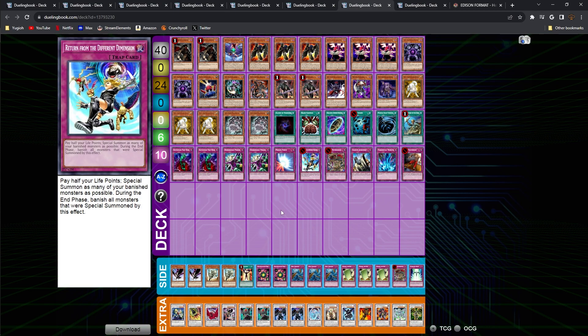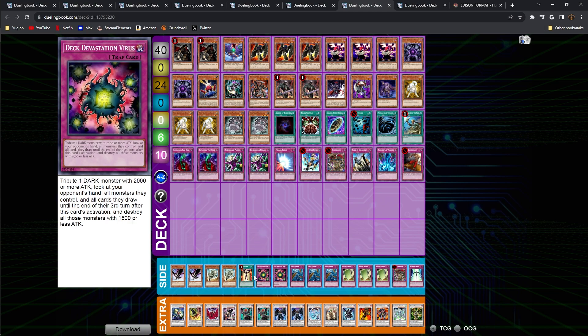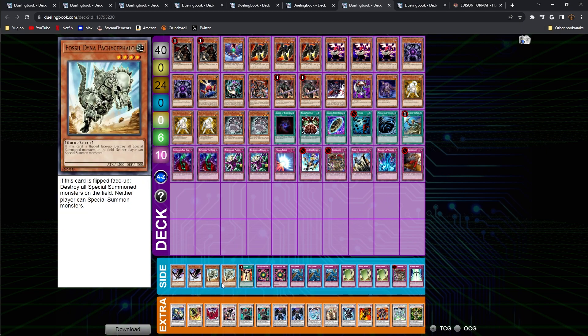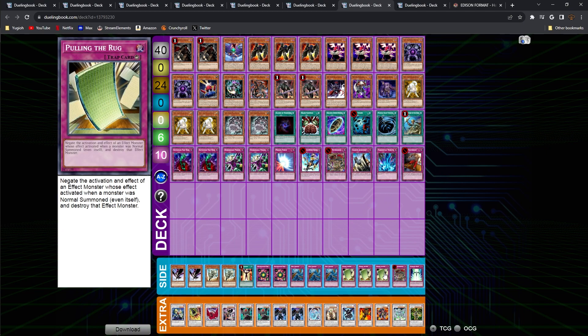The other Vayu Turbo deck is running two Hamsters and three Raikos, still running the Geographers and two Armageddon Knight package. I don't really see anything different outside of the Mind Control on the side. They're opting to run three Dust Tornados, two Deck Devs, three Pulling the Rugs, and a Starlight Road. Outside of that, there's not much variance between these decks.